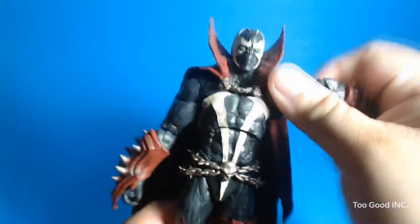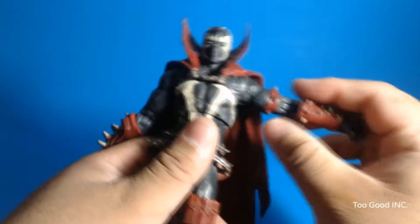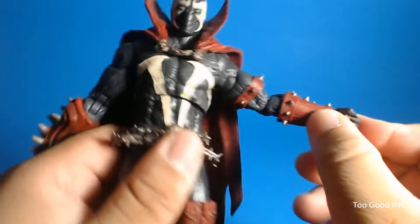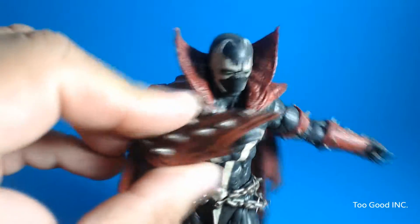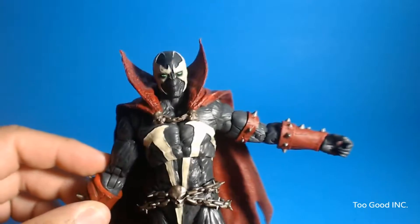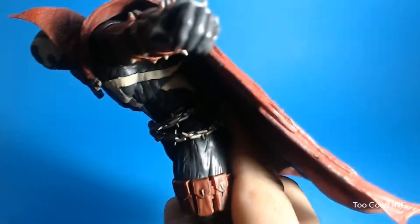He rotates all the way around, though the cape gets in the way a little bit. The arm moves up and down and does swivel 360 degrees. He's got a bicep swivel and dual elbows — I do like that — however his armor is going to get in the way nine out of ten times you try to pose him. The wrists don't really move much because of the armor. The right arm is a little freer and he can get all the way up to his face for a menacing pose. The head moves left and right but doesn't really move up and down. He's got a pretty good ab crunch — look, he's kind of doing the Matrix pose right there.